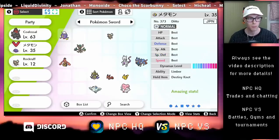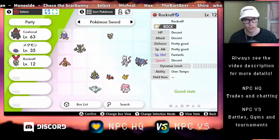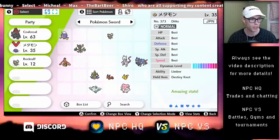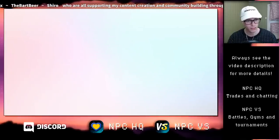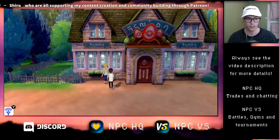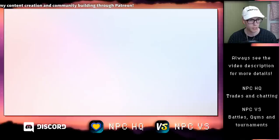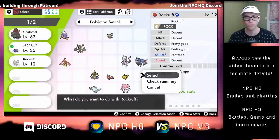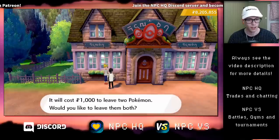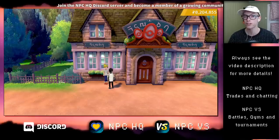People like me who have the original event from 2017 can breed you a Rockruff with this ability by simply using a Ditto and a Rockruff and putting it in the daycare. I'm going to show you this quickly — I'll leave my Ditto and the Rockruff with the Own Tempo ability, and then when I bike back and forth I'm going to get some eggs.